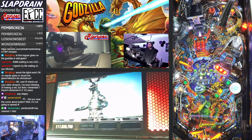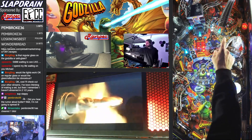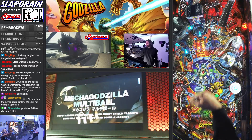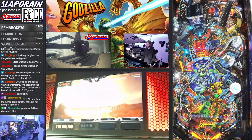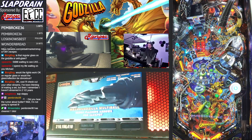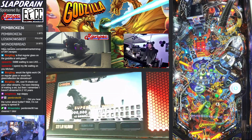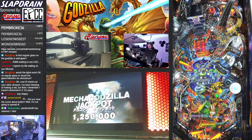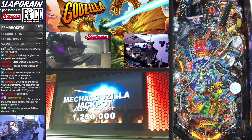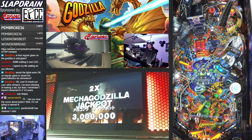This spinner will start MechaGodzilla multiball, so let's go into that. It's pretty fun — it's going to be a blue shot, a shield shot, another remaining blue shot. You need three and three, and then the super jackpots are around the tail whip shot. You really want to try and get that because you can qualify — terror of MechaGodzilla, there it is.